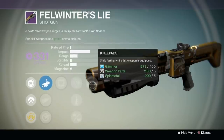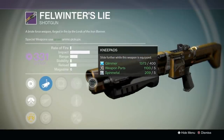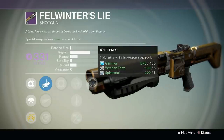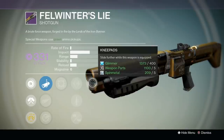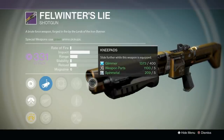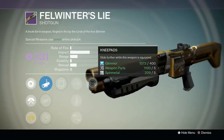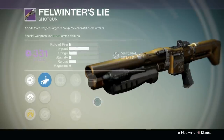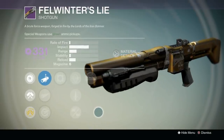Moving on to the last perk, Kneepads is absolutely amazing. Although the last perk on a shotgun can come down to personal preference, I would argue that Kneepads is the best. Shotgun sliding is already a very strong tactic in the Crucible, and Kneepads almost doubles its power. This is why you will see so many top PvPers running Kneepads on their shotgun. Overall I would rate this Felwinter's 8.5 out of 10, and I would say that it's worth using as is.